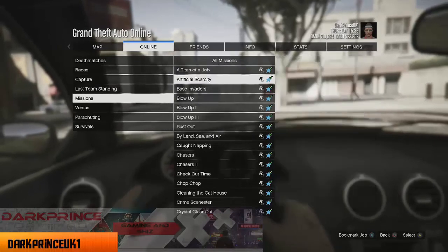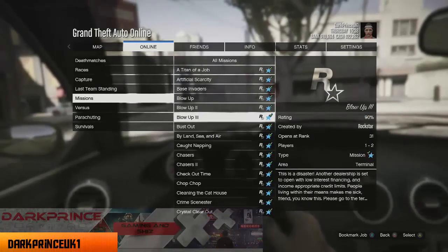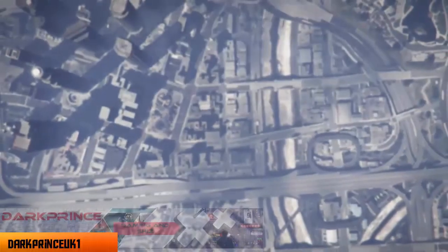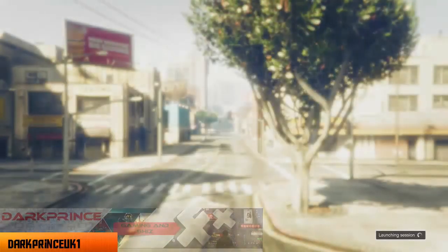You want to go down to Missions and select the ones saying 'Blow Up' because it's the easiest, it has the best payout, and you can do it in a minimal amount of time. It usually takes about 5 minutes, minus my stupidity for going around blowing stuff up, and it's very easy.